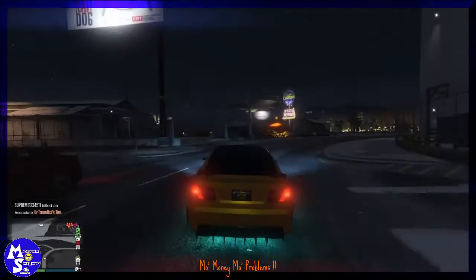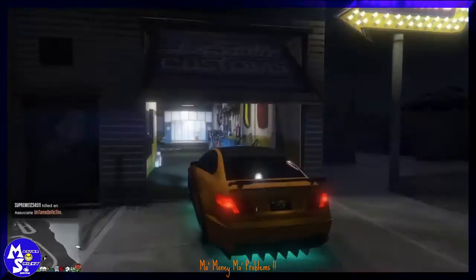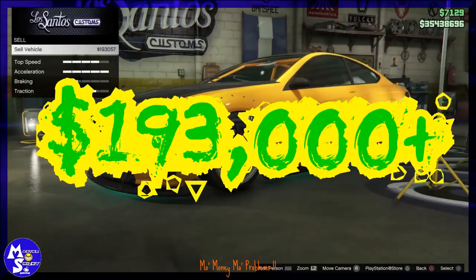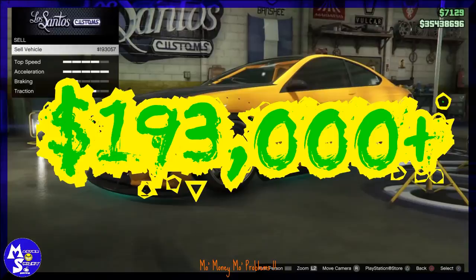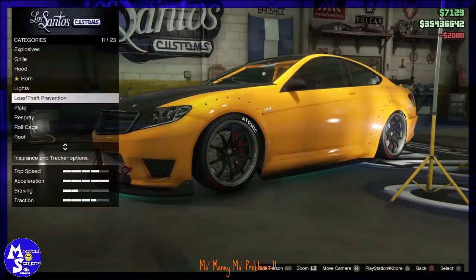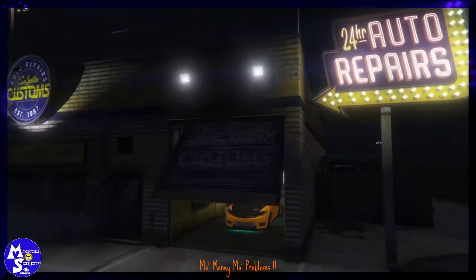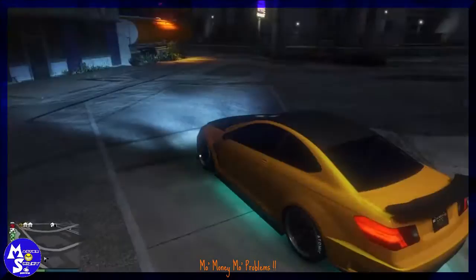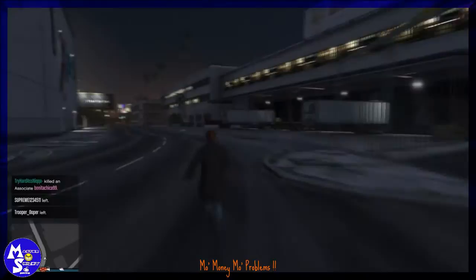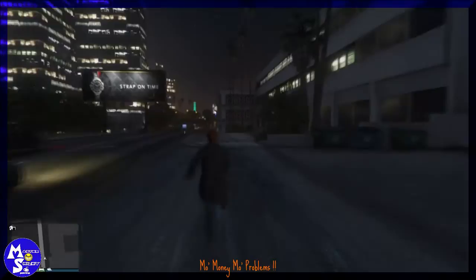Get in your spawn vehicle and either sell it or store it. In this case I put a tracker on it since I'm far from my garage. By the way, this car is selling right now for 193,000 — normally it's 202,000 but there are discounts. The sell price depends on what mods you have; if viewers ask why their vehicle isn't selling for as much, it's because it doesn't have all the mods. Put the highest-price mods on your vehicle.